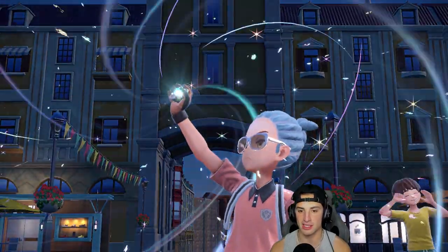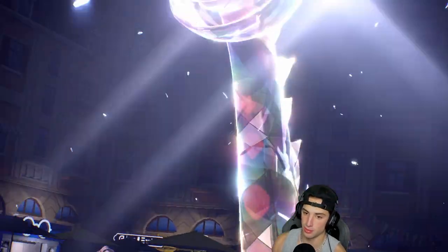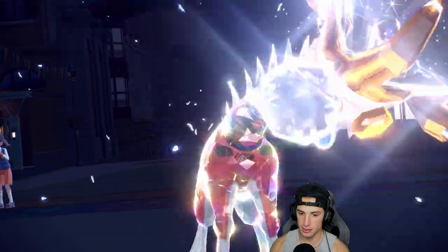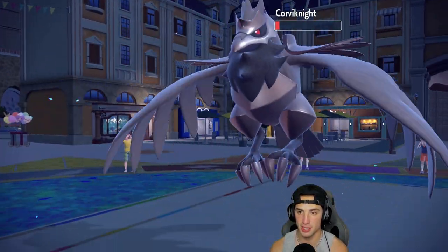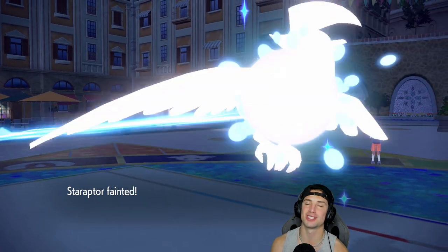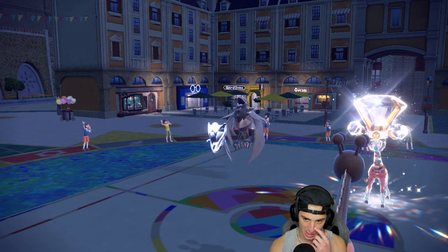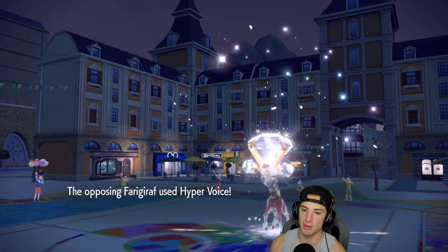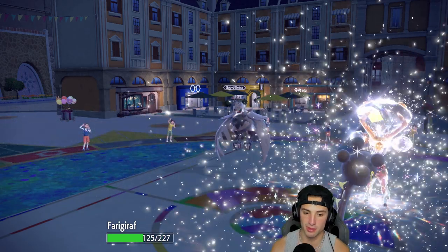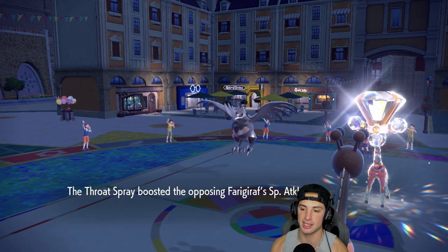Their Frigoraf Terastallizes to Normal type - a nice lovely Normal giraffe. They're Exploding! I'm confused but I'm going to try to Gambit here. It's not enough HP - my bird dies, their bird survives. Luckily they did not go for a move. Their Frigoraf ends up Hyper Voicing - that's fine. That shows their Frigoraf is faster than mine, but I'm going for Trick Room so I go last every single time. Trick Room is going to pop.